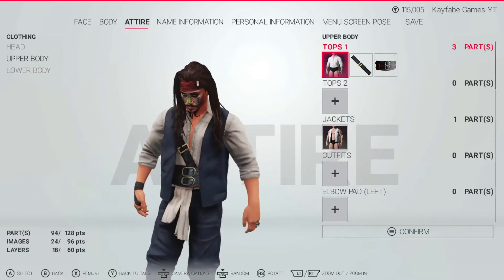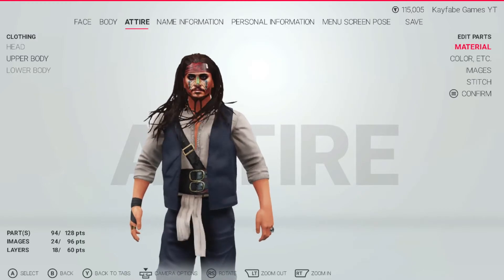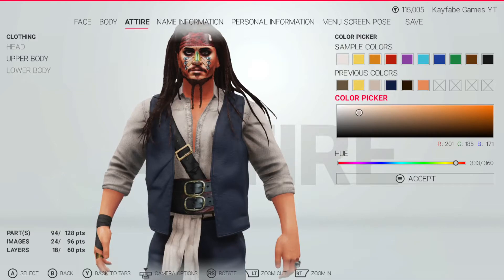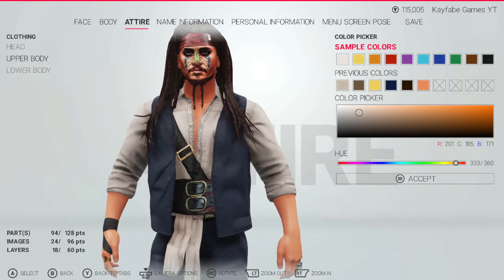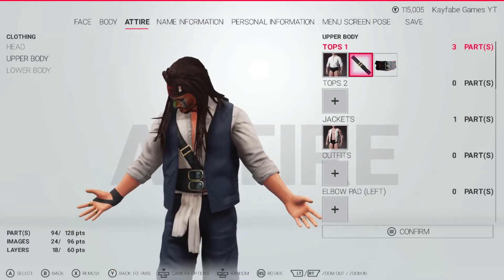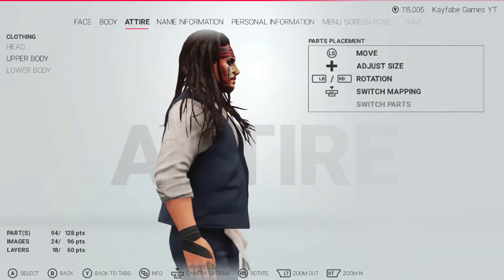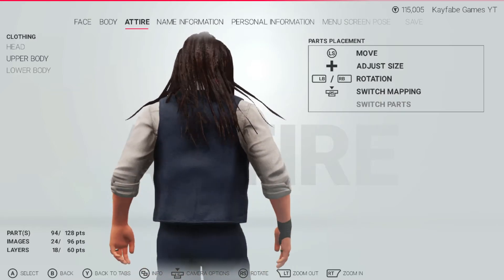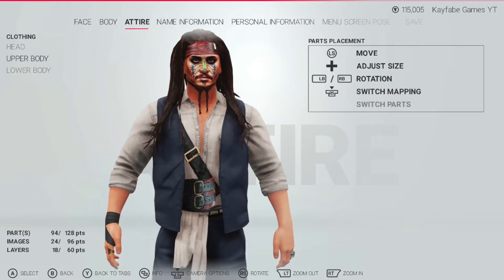Next, you're going to do the upper body. Here's the particular open shirt that I used. I believe I left it the default color that the shirt comes in: 201, 185, and 171. Then I include this piece — it doesn't matter if it covers the entire front and back because you're not going to see the back of the shirt anyway, so I'm giving you an idea of how I put it on.